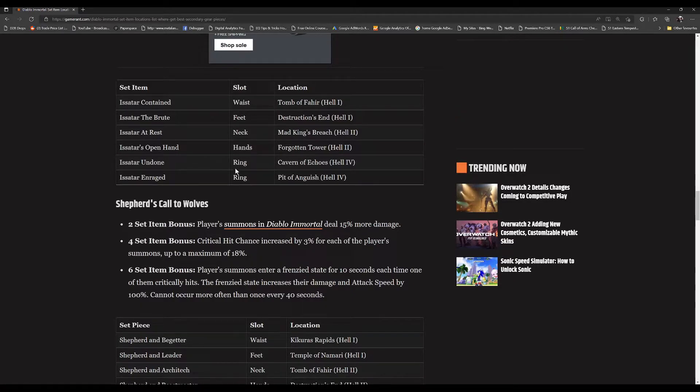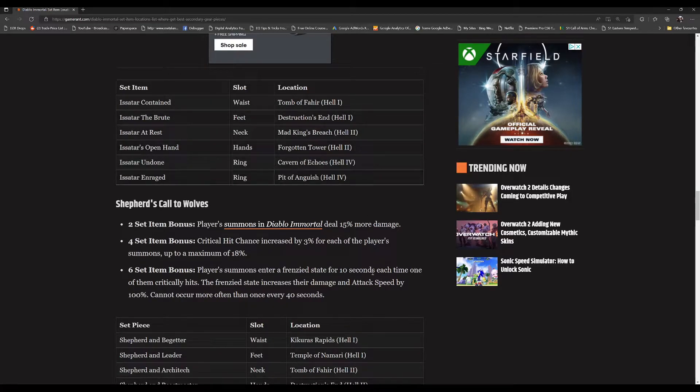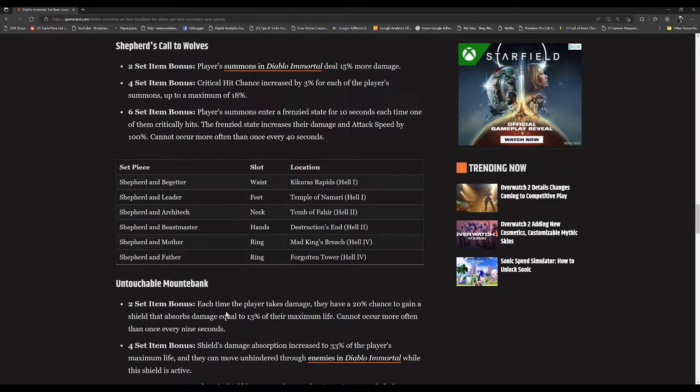What does tend to remain consistent is: the waist and feet are available in Hell 1, neck and hands in Hell 2, and the two rings in Hell 4. So if you're missing one of these pieces and you're high enough level to do these locations, it's really great to go get those. The bonuses tend to be very good and a great way to make your character stronger.